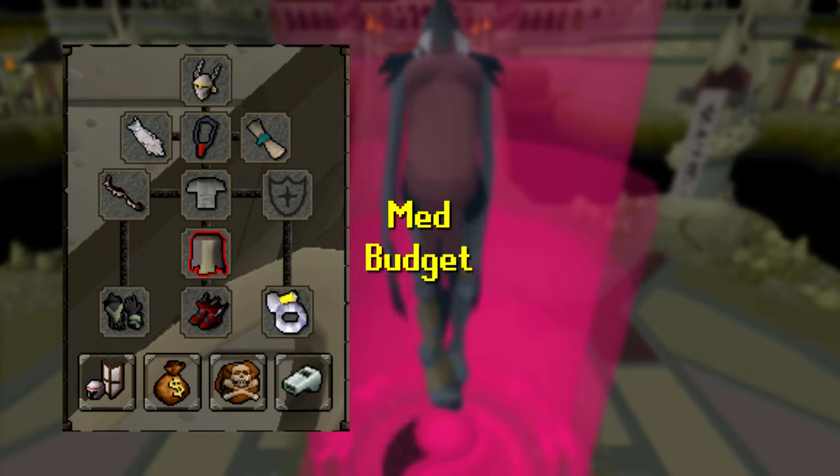Moving over to a more medium budget, I would add an Amulet of Blood Fury, a Faceguard, and Bandos Tassets, as well as Primordial Boots or Ferocious Gloves if you can afford them. I would still stick to the Bludgeon.